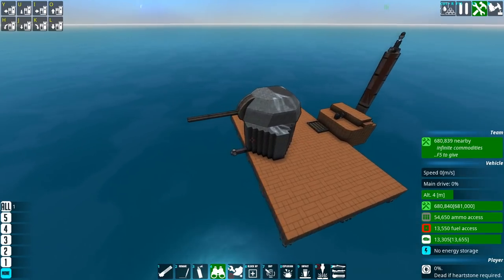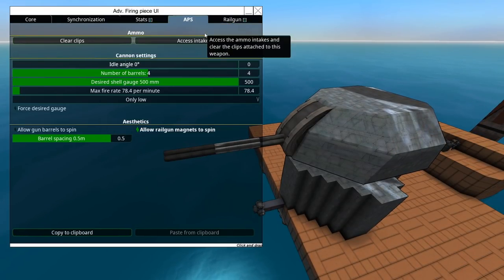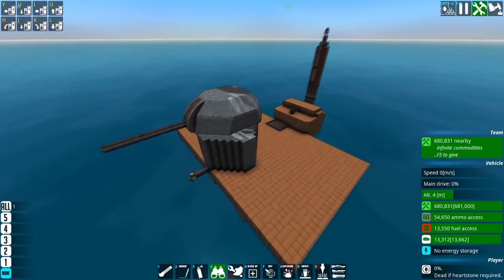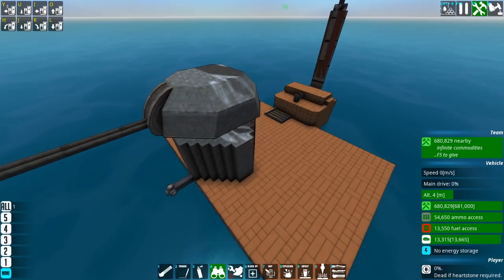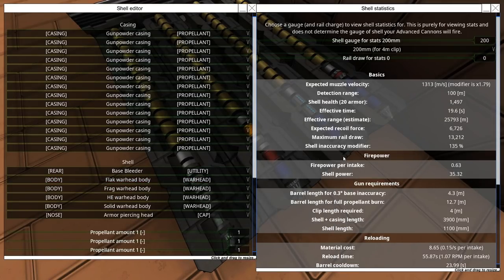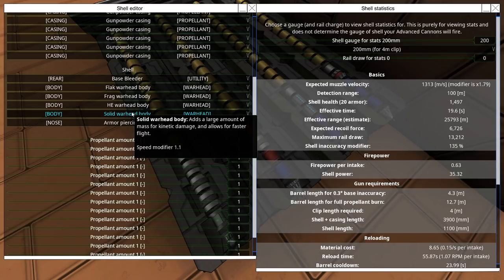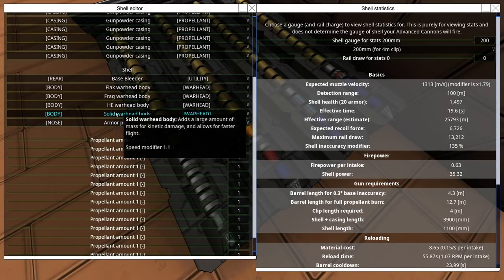Next on the list of fun shells is something I use literally all the time these days — I love it to pieces — and that is fuseless penetrators. This is a shell — let me find it — and it looks something like this. It's a penetrator shell so it's AP and chemical — kinetic bits like the solid warhead body and the armor-piercing head, and the chemical bits which are HE, FLAC, and also frag.